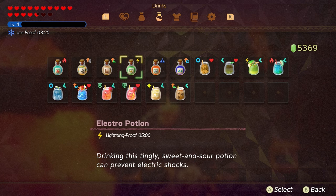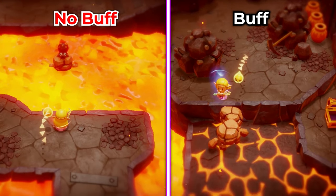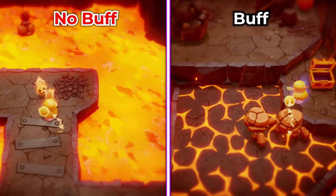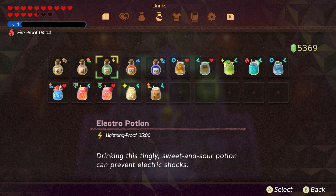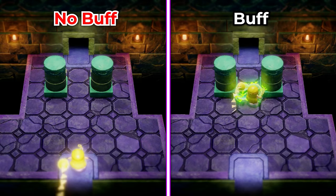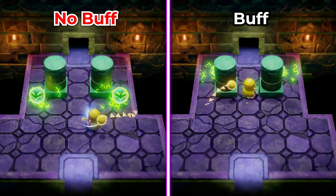The chili potion is very good because in areas like Elden Volcano where you catch on fire, using this chili potion means you're not taking any fire damage from Octoroks hitting you or by stepping on really hot floor areas where you'd normally catch on fire. The next one is the electro potion, and getting shocked might be one of the most annoying things in the game because you can't do anything.